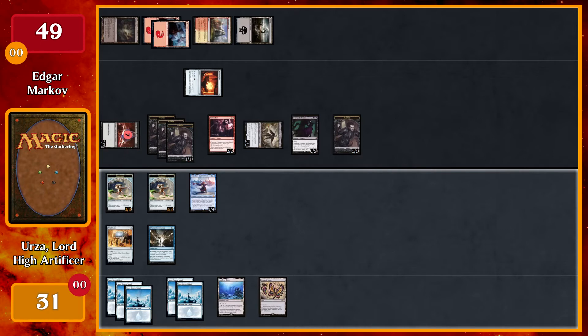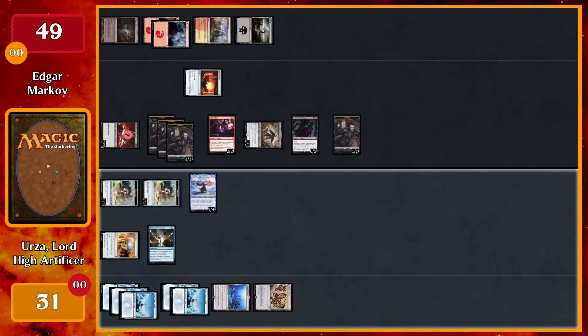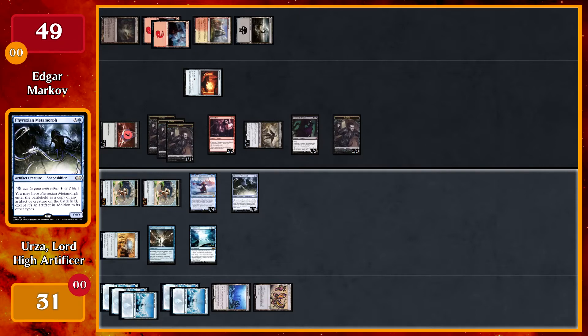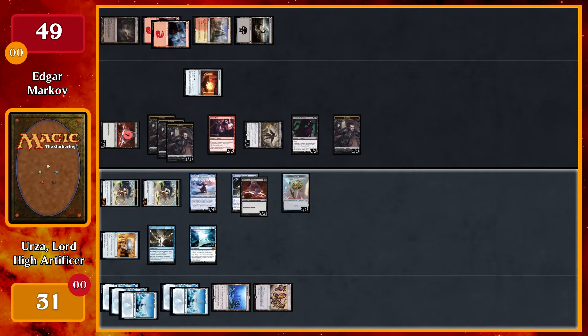Play land for turn. I will tap all my lands and tap my artifacts using Urza's ability, generating 10 mana and casting Omniscience. I will then cast Phyrexian Metamorph — on cast I will get a Thopter — and I will have Phyrexian Metamorph enter the battlefield as Gifted Aetherborn. Then I will pass the turn.